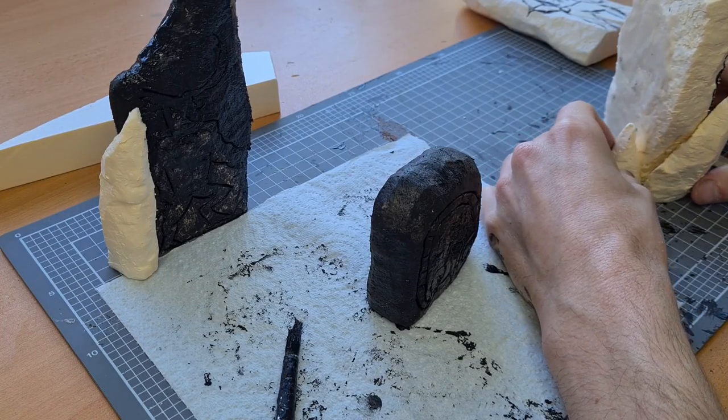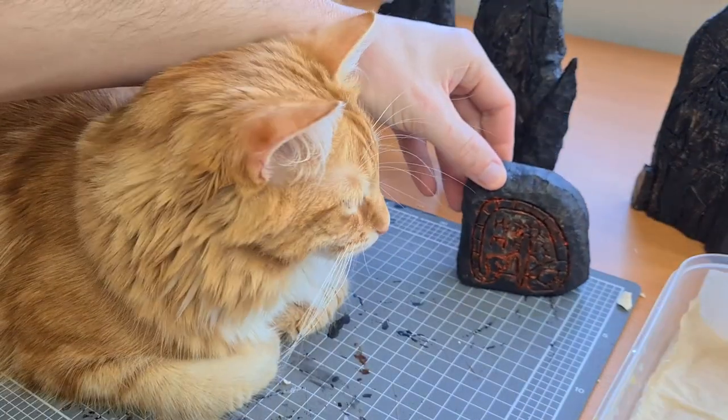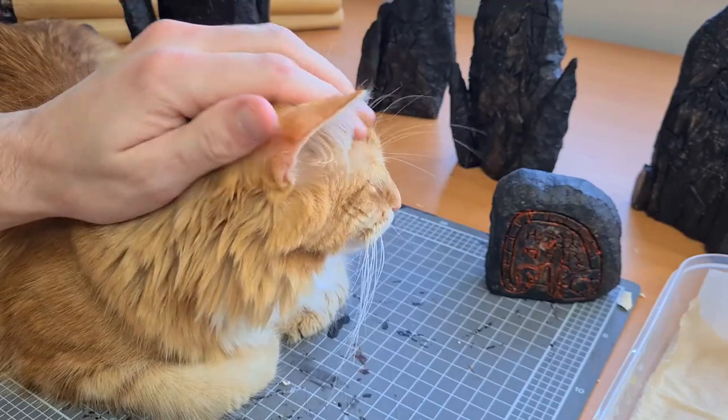Once I had all the pieces glued on, I had the idea to try and make the carvings glow. I used the red paint and it didn't really work. If you figure out a way, let me know down below.